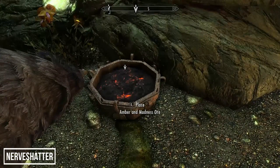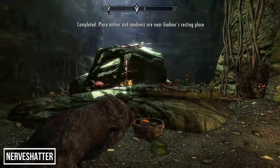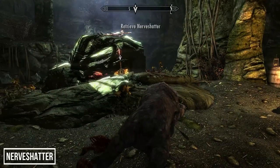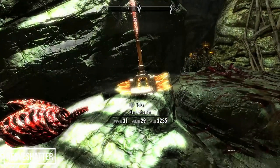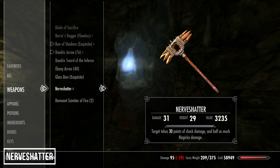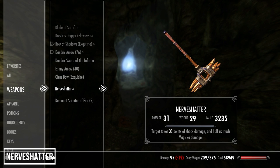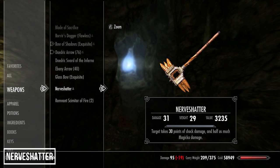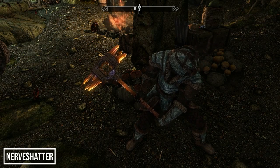Once you have these and place them, the first unique weapon will reveal itself: Nerveshatter, a two-handed weapon. If you pick this up after level 30, it has the equal highest base damage of any two-handed weapon in the game, and the enchantment is the same as the Staff of Storms enchantment — a fairly strong base enchantment. Definitely one of the best weapons in this list visually.